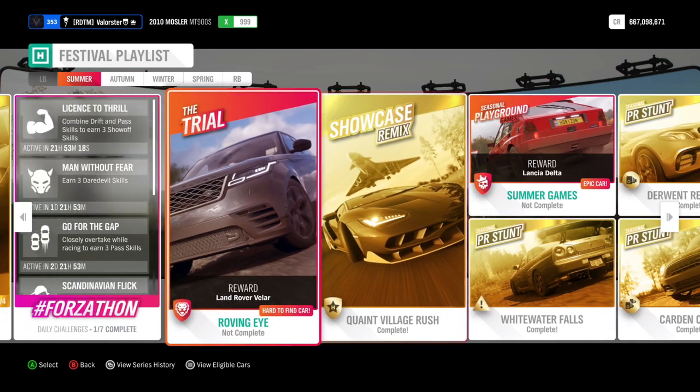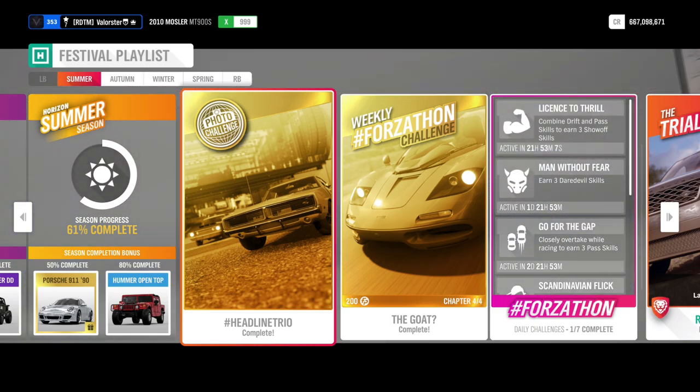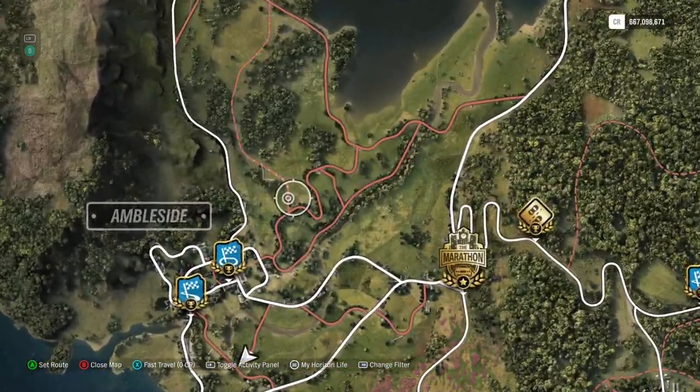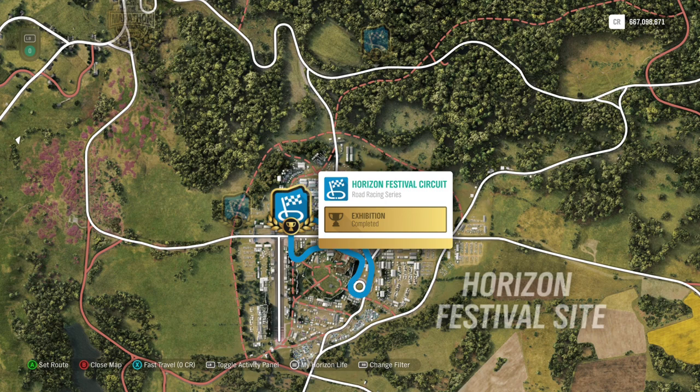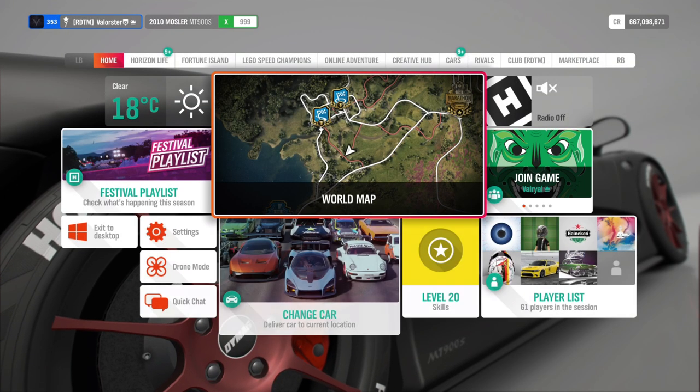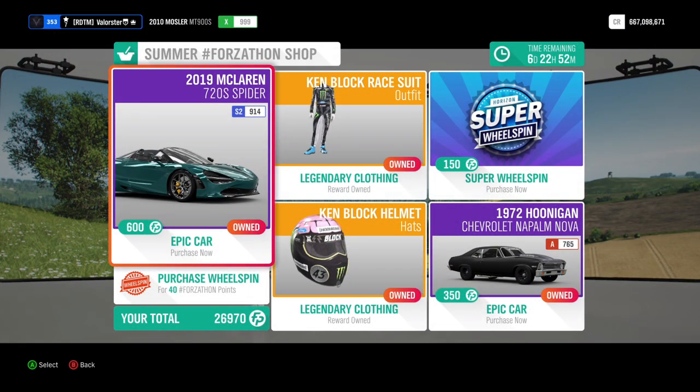Let's have a look. The photo challenge says you have to take a picture with two friends or two Drivatars at the main stage — everybody knows the main stage, it's where the backstage passes are. A circuit starts instantly, press photo mode, and you can take a picture with the Drivatars. That's all you need and the photo challenge is done.